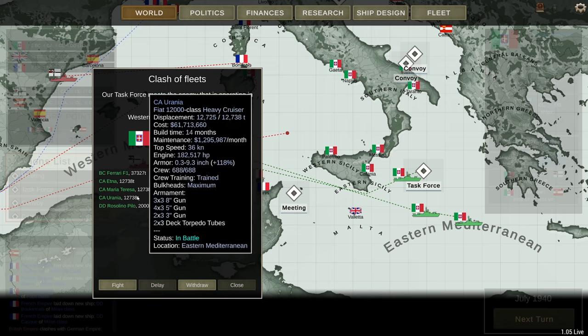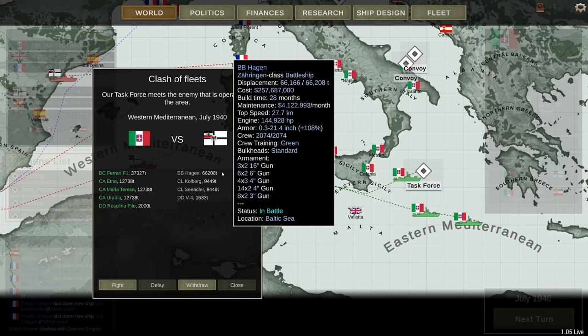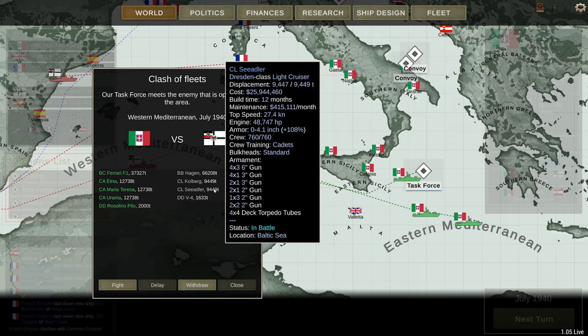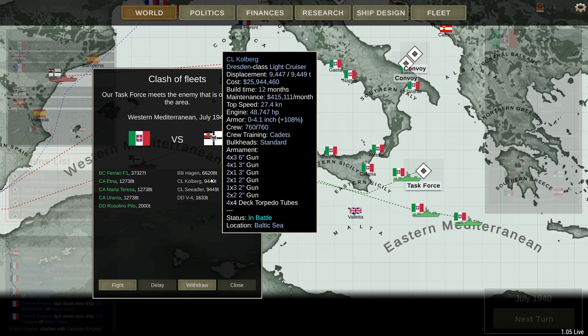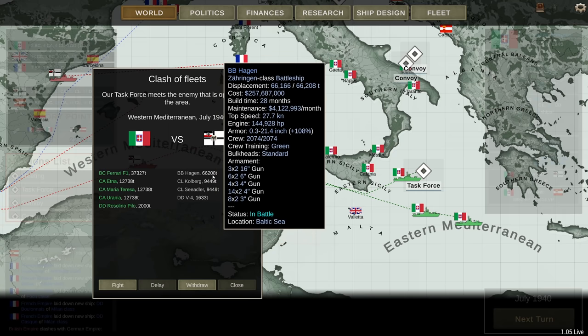Starting off with the Ferrari F1, back in duty and coming up against the Zaringen-class battleship — a 257-million boat. This is a German ship. The Germans we spotted in the previous episode in the Western Mediterranean have gone on the offensive. This guy is carrying sixteen 16-inch guns, six of them, plus a pretty serious armament of 4-inch guns and a couple of 6-inchers. We've got light cruisers Kohlberg and Seatler with 16 torpedo tubes each, standard complement of bulkheads, main armament of 6-inch guns, and a destroyer with 11 torpedo tubes total. This is a pretty serious power projection from the Germans — one of their two battleships.